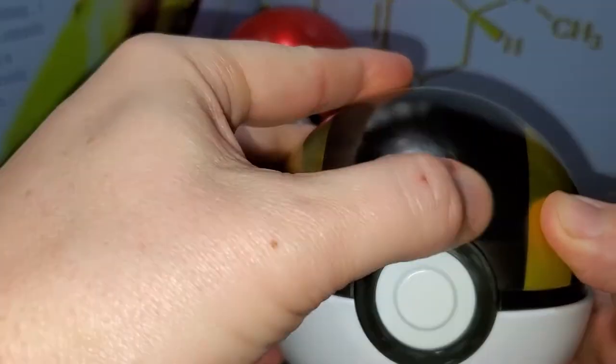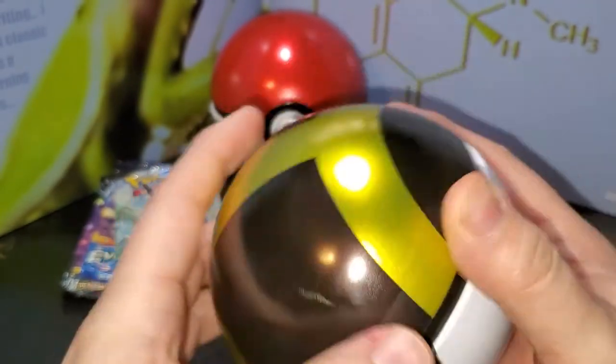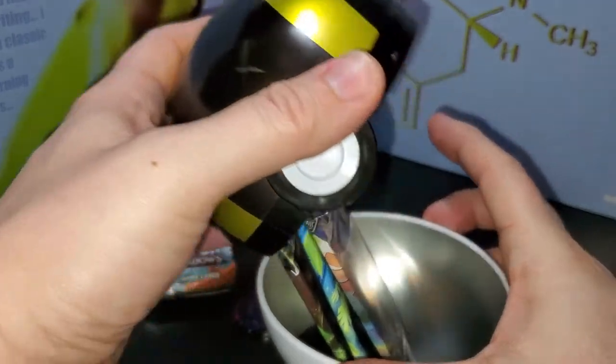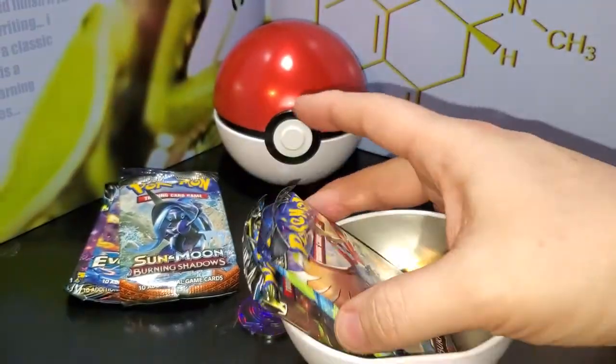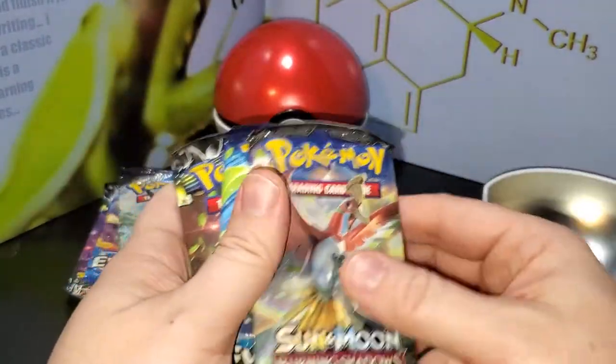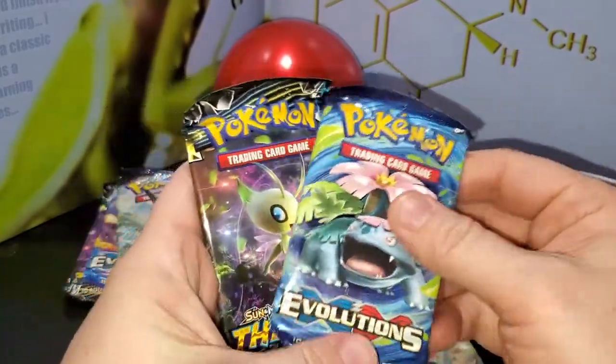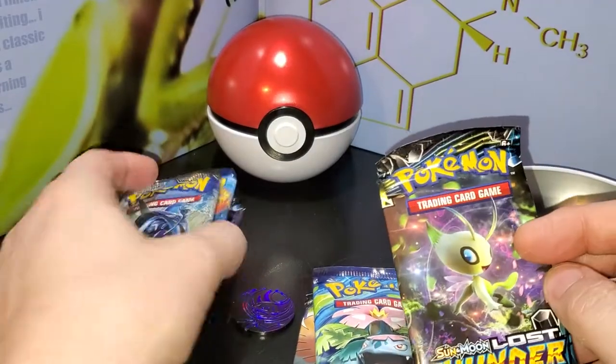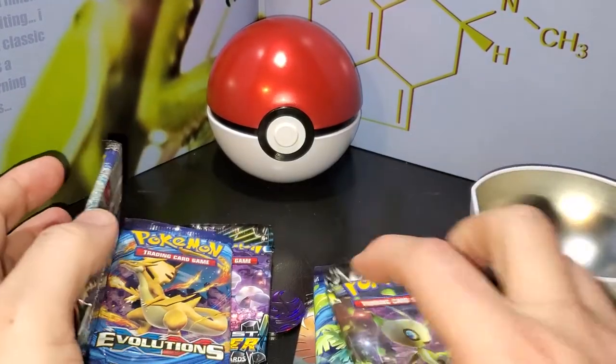Oh no, oh no - little scratchy-poo. Oh well. Let's see what we get. We're gonna get the same - a Sun Moon Bringshot, the XY Evolutions pack, and a Sun Moon Lost Thunder. Cool.